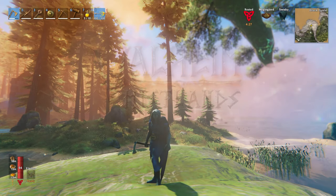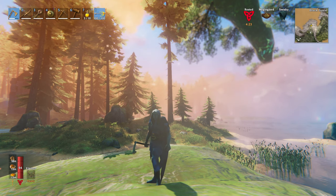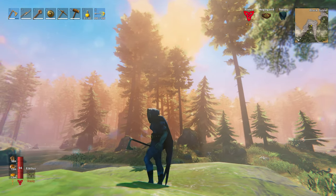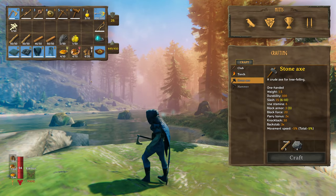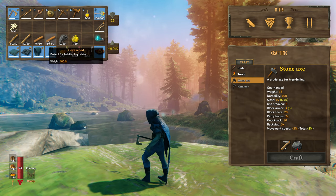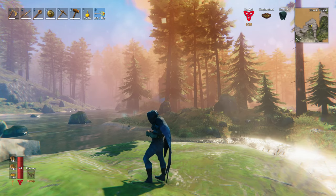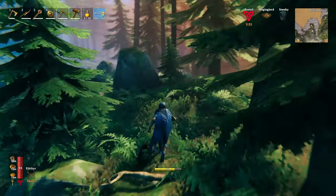Hello and welcome back to Valheim. We're out nice and early this morning. I've just portaled over to my forward operating base number two, where there are a lot of pine trees and I've been gathering some wood. I've got a couple of stacks of normal wood and almost two stacks of core wood. We're going to head back to base and I'm going to show you a bit of work I've been doing — some building, and we're going to do some more today.